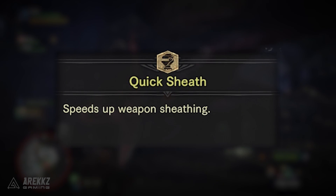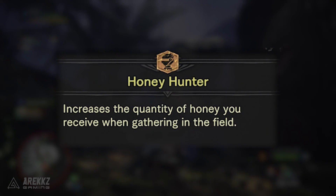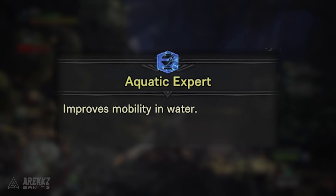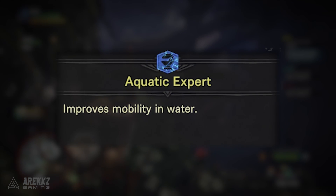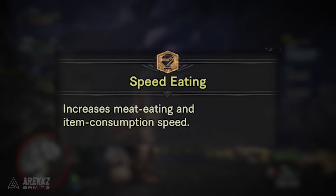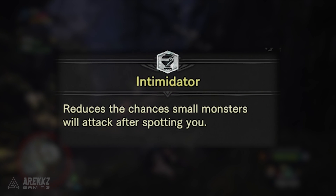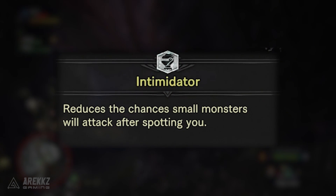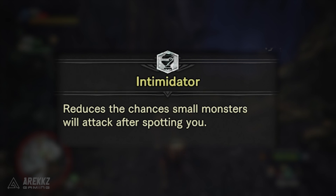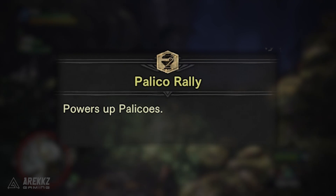Quick Sheath speeds up your weapon sheathing. Honey Hunter increases the quantity of honey you receive when gathering in the field. Aqua Expert improves mobility in water and at the max level it prevents any slowdown and improves your evasion whilst in the water. Speed Eating increases meat eating and item consumption speed. Intimidator reduces the chances that small monsters will attack you after spotting you, and at the max level it will straight up prevent them from engaging you altogether.